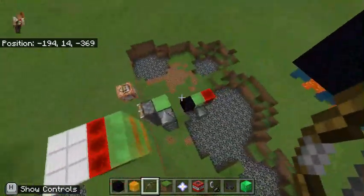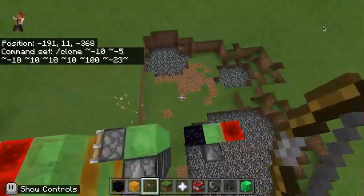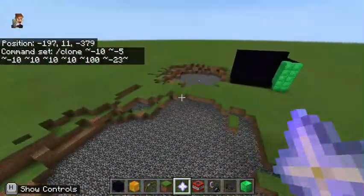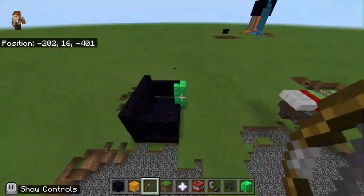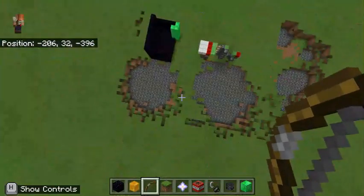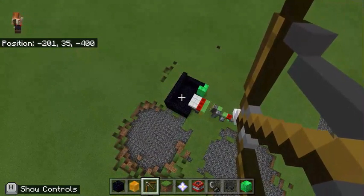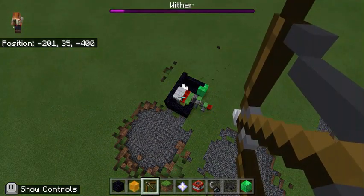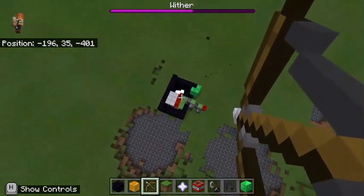As soon as we remove this obsidian block here — this command block, by the way, is just cloning the build so I don't have to build it up again — you're going to see the entire flying machine kick into action and literally start building a wither in front of our eyes. You're standing far, far away, perhaps 32 blocks in the sky, and then you're going to want to fire an arrow down onto that wither. As soon as the wither is damaged, it will start breaking obsidian, and once that obsidian is broken, it will never return, and you can start gaining access to the insides of the prison.